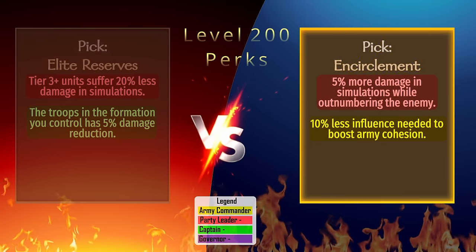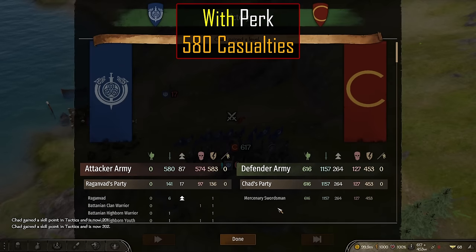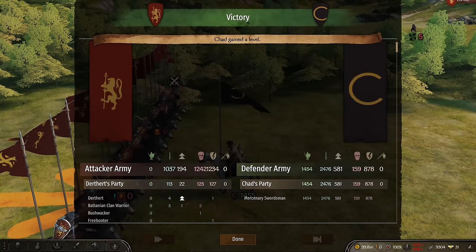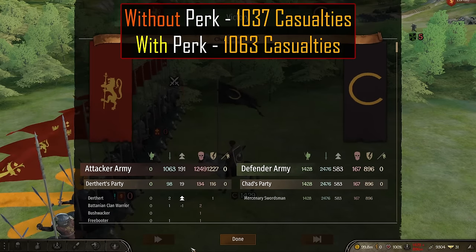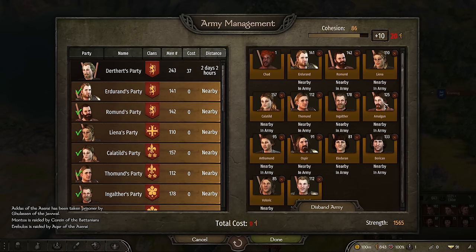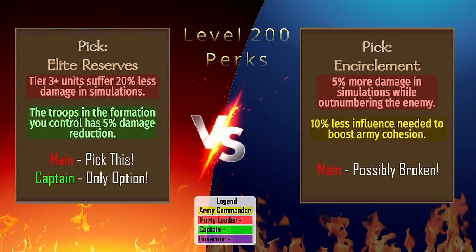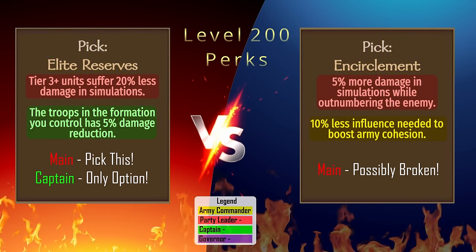Encirclement: This perk increases the damage done while outnumbering the enemy by 5%. In testing, we see 562 losses without the perk but 580 with the perk. After re-running the test 10 times each and testing with a bigger battle — 1037 losses without and 1063 with — it appears the perk is not working properly. The secondary perk reduces the influence needed to boost army cohesion by 10%, going from 20 influence per 10 cohesion boost down to 17 with the perk. The pick here is obvious — Elite Reserves is just an amazing perk. Even if Encirclement functioned properly, I would still take Elite Reserves over it, and it's also the only captain perk.